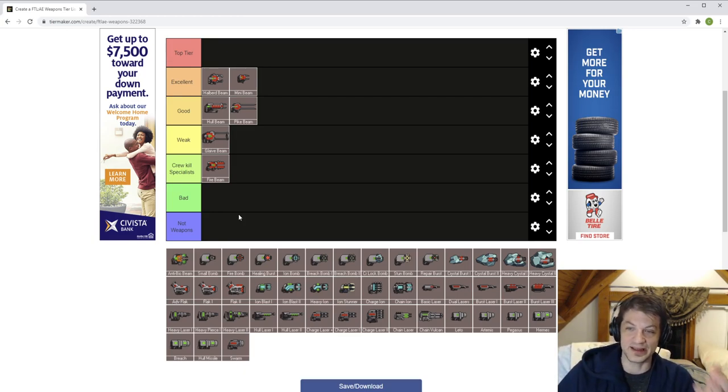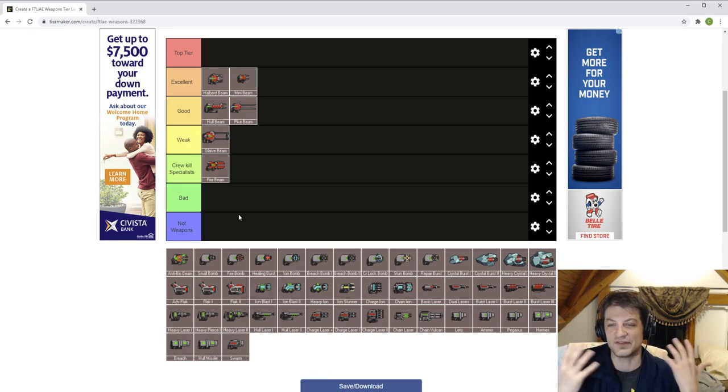The tier list assumes you don't always have hacking. I've had runs where I don't get hacking until sectors seven or eight, and a few runs where I don't get it at all. If you have hacking, all beam weapons are just pretty much top tier — they do absurd amounts of damage and the timing doesn't matter. But you can't make that assumption for the entire tier list.